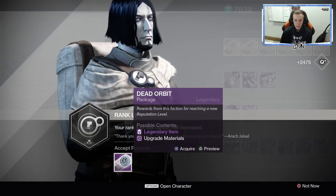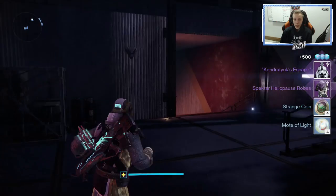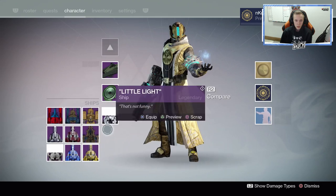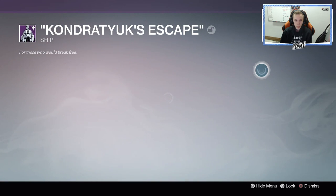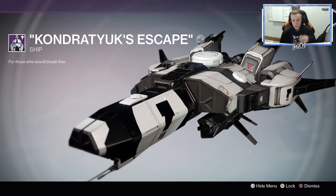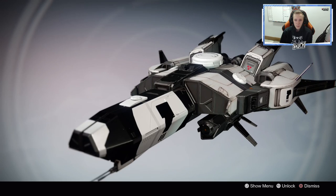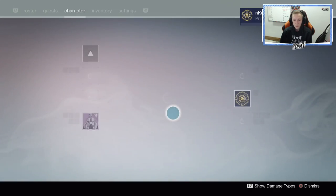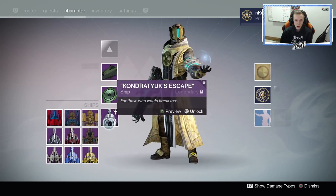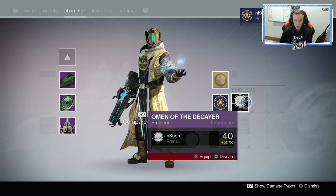Next one. Yo, let's go — I don't have that ship! Oh, that's fire. Let's check it out. Kondratuk's Escape — damn, that is a mouthful. The ship's pretty cool, not gonna lie. It's not really like a new model — it doesn't have a new body — but I like the colors, it's pretty cool. But I will keep that one on mostly because that's my go-to ship.